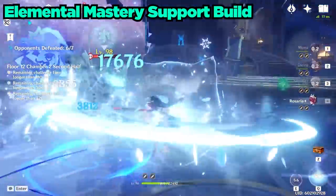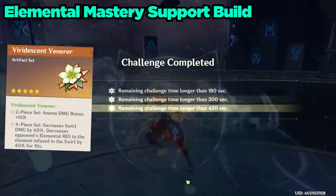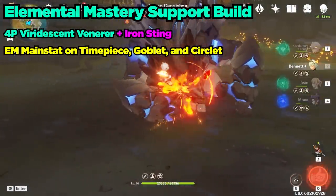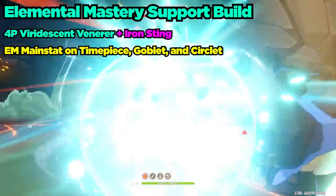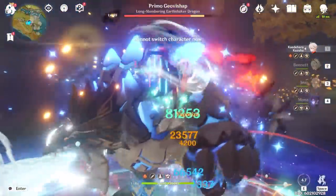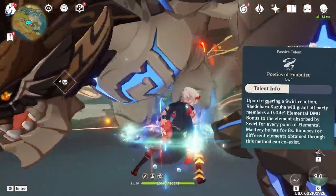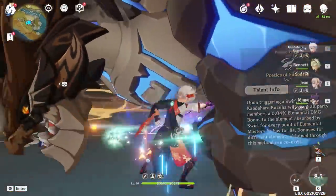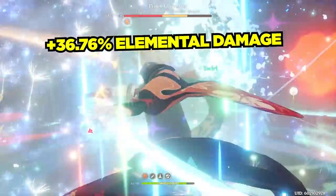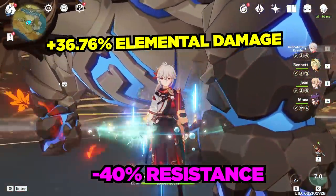Let's start with an Elemental Mastery-focused, free-to-play support build, which consists of the 4-piece Viridescent Veneer and a Refinement 1 Iron Sting. For the artifact main stats, the timepiece, goblet, and circlet are all Elemental Mastery, and for most free-to-plays with this setup, it's perfectly reasonable to reach around 919 Elemental Mastery. Kazuha's passive, Poetics of Fugutsu, adds 0.04% Elemental Damage for the swirled element per point of Elemental Mastery he has. So in total, this completely free-to-play Kazuha setup provides an impressive 36.76% bonus damage from his Elemental Mastery, and then he also provides the standard 40% resistance shred from the Viridescent Veneer.